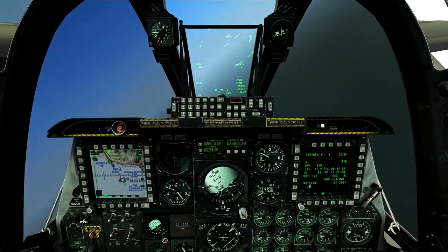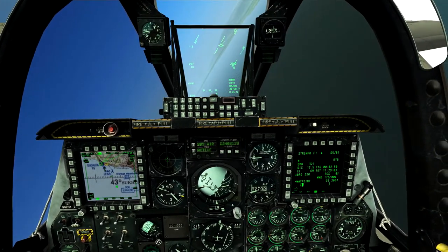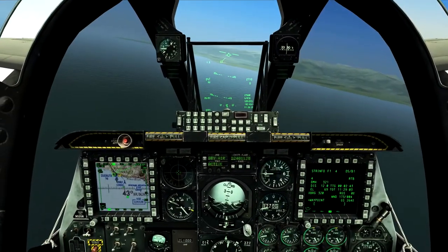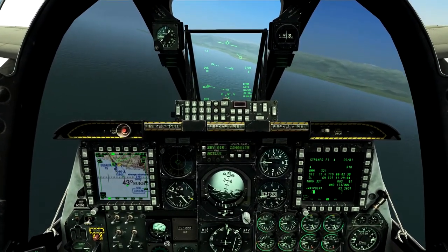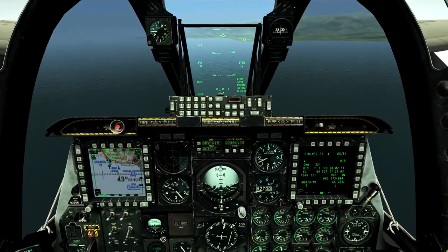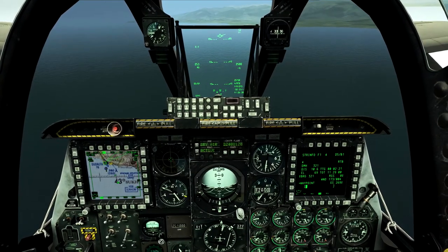Welcome back YouTube. We are turning on final in order to do an overhead break and land at Gudada runway three three. Gudada, Colt 1-1 inbound runway three three for an overhead break. We're going to try an overhead break landing. I need to get down to about 1500 feet and get on the proper heading with the runway.